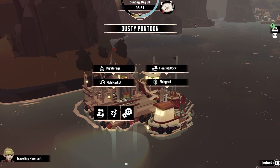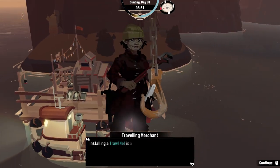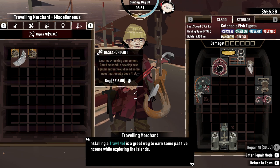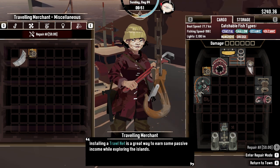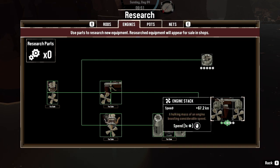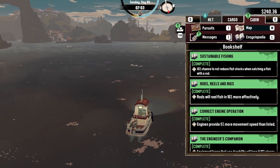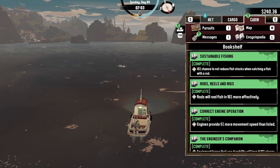Back at Gale Cliffs, the player spots some rocks they want to blow up. They check whether the traveling merchant has bombs and she does. She also has research parts, which the player knows they'll need. The player is searching for a rare oarfish and wants to see if it's in this area.